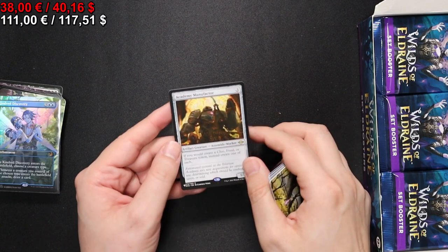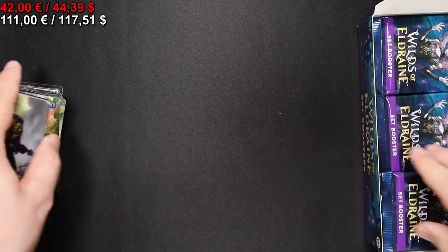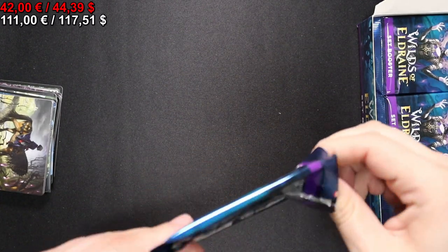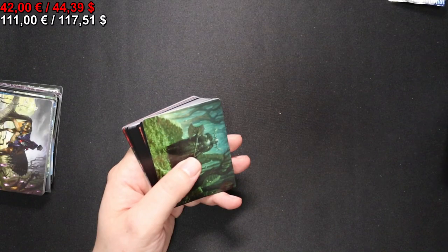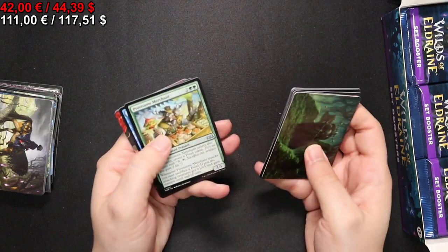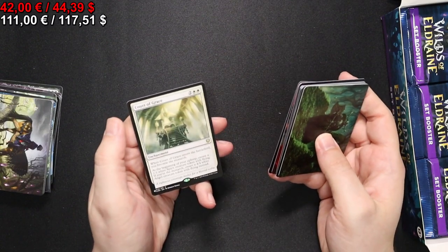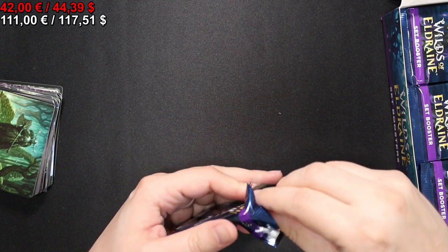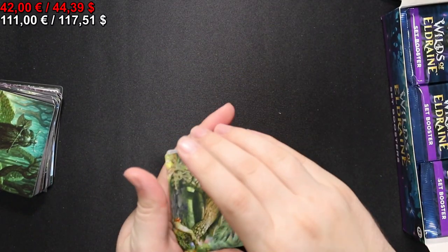And we have an Academy Manufacturer - I was still missing that one, so that's something cool to open. On to the next pack. There should be 30 packs in the box. We have a Sleep-Cursed Fairy, a Goblin Bombardment, and a Court of Grace. Really cool. So far the first packs are not actually all too bad.